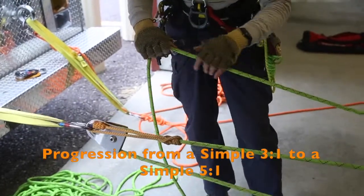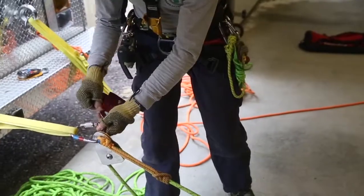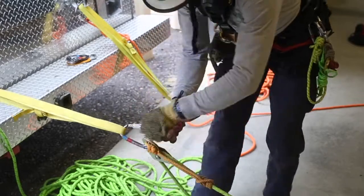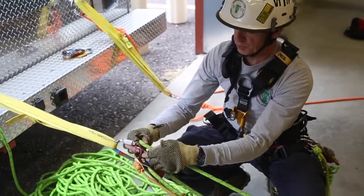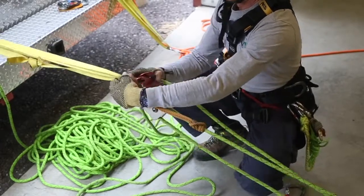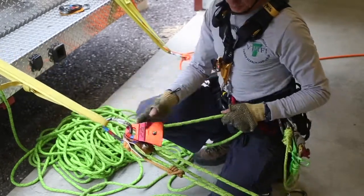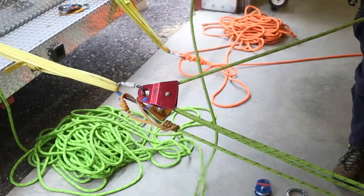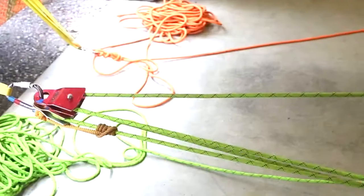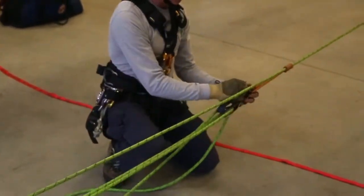We've got a 3-to-1 in place. To convert this to a 5-to-1, we would add a second change of direction pulley at the anchor side and run the haul strand through it, sharing the same carabiner as the initial change of direction pulley. Now what we have is a 3-to-1 with a change of direction — no additional mechanical advantage. We'll run the haul strand back down to the haul pulley and share the same carabiner.